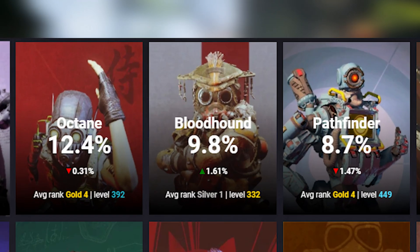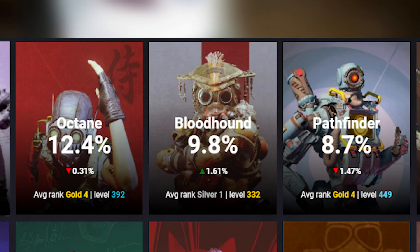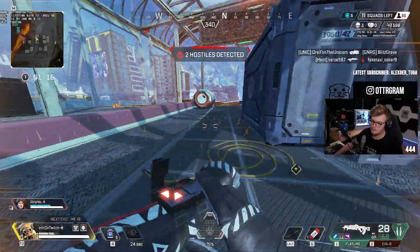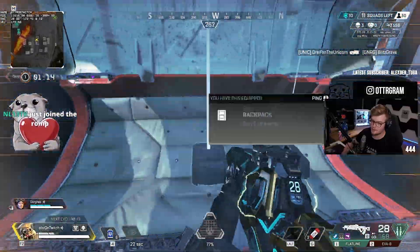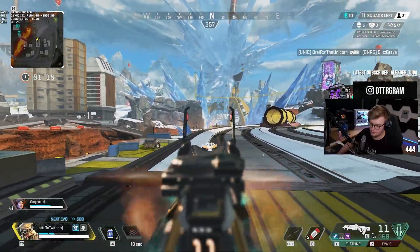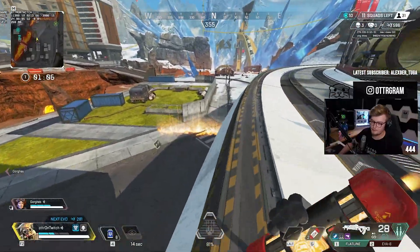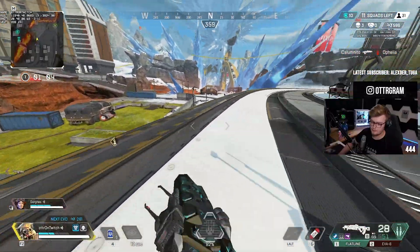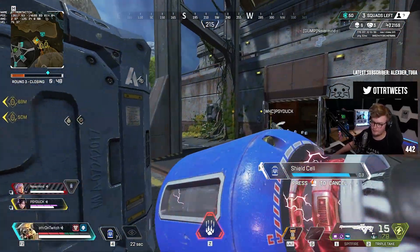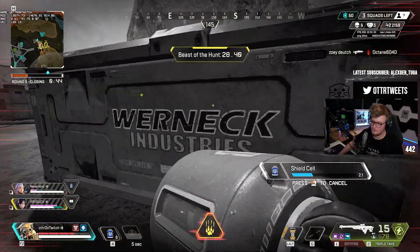While Bloodhound is the third most picked legend in the game, they are by far the most common support legend at a 9.4% pick rate. Bloodhound primarily gets picked through public gameplay all the way to high tier ranks, sometimes as a solo kill-hunting menace with a speed boost that increases on knocks, but usually just as a support to a team, providing teammates with constant information such as enemy position in the shape of footsteps or a 3-second wall hack. A well-placed scan can be the deciding factor in a team fight, which may be the one reason why Bloodhound is played so much.